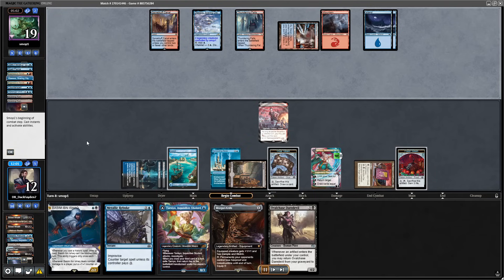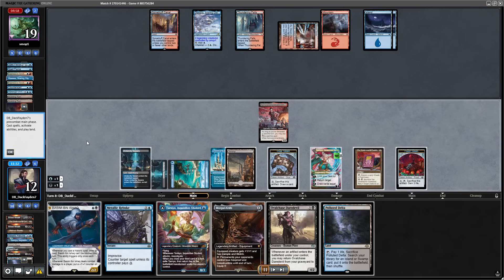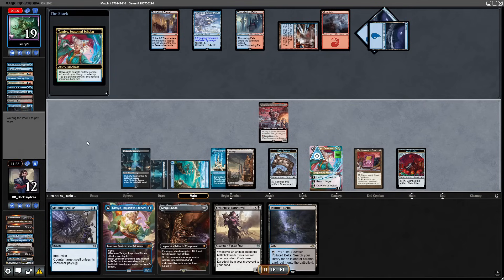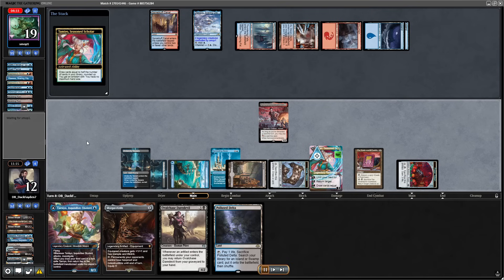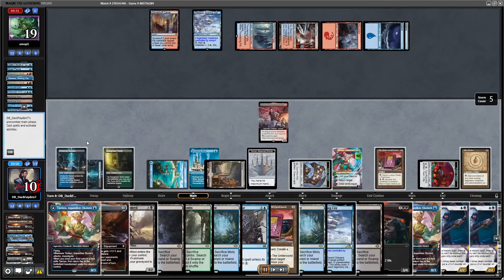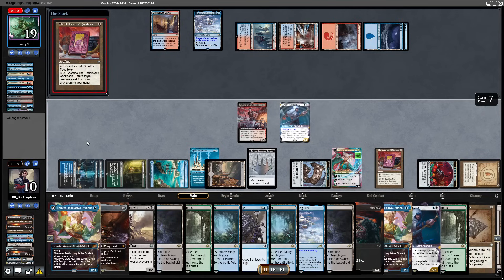Opponent just plays a land and passes. This is a great position — I have Metallic Rebuke to counter anything they have. Since last time they countered my Tamiyo ability, I really wanted to use Tamiyo only when they tap out so I can protect it with Rebuke. I only did this after they countered my Basim. Now I draw 20 cards from my library and they have 0 in hand — the win is just guaranteed.